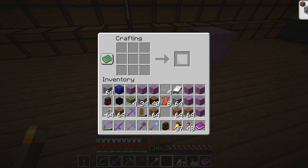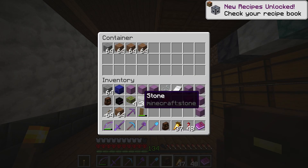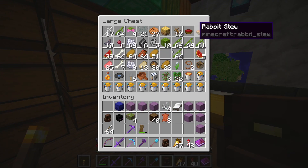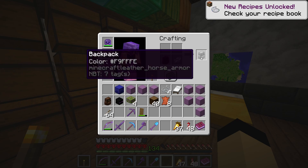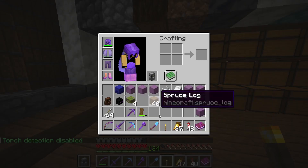With this data pack, that problem disappears instantly. Collect some leather, some leads or string, and a chest, then craft yourself a backpack. If you wish, you can even dye them different colors to customize the look of your bag. Unfortunately, you cannot wear this backpack, but it doubles the size of your inventory and can be held in your offhand, making it an incredibly powerful early game tool.